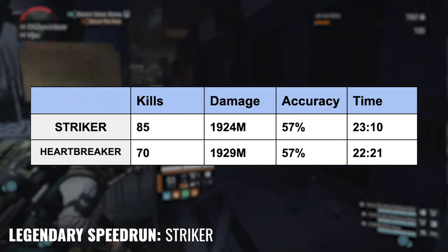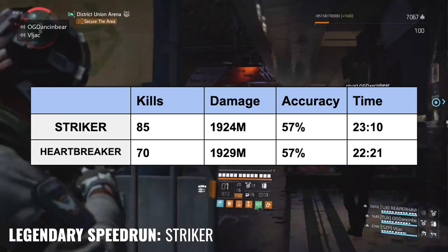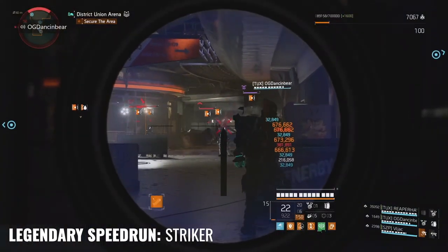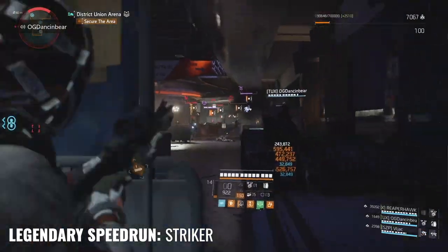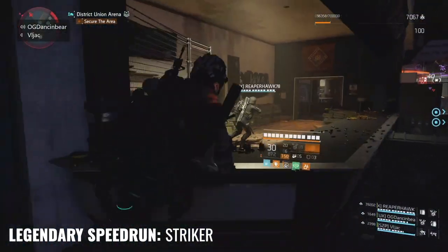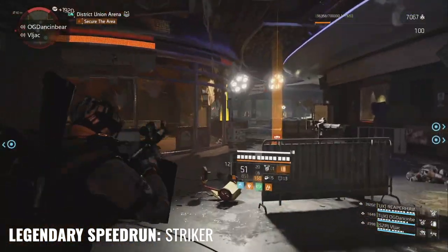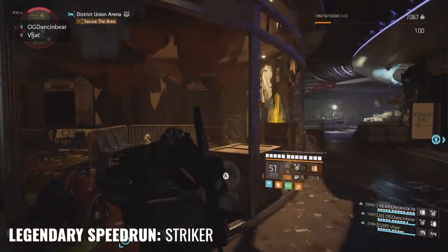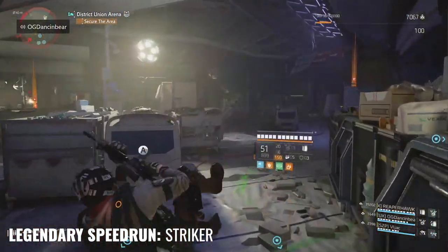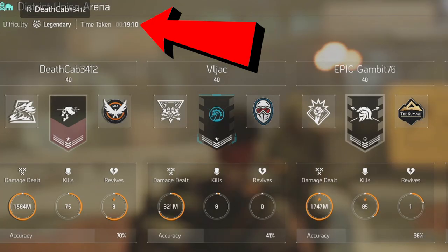With the numbers being so close, my conclusion is very subjective. I did adjust my play with the Heartbreaker set — basically I avoided shooting at the tanks because they use a ton of ammo and don't pay me back with stacks. So if I played as I normally do with the Heartbreaker set and actually shot at the tanks, my damage numbers and kill count would have probably been lower than the final results. That said, you can still speedrun with the nerfed Heartbreaker set and achieve these awesome times.